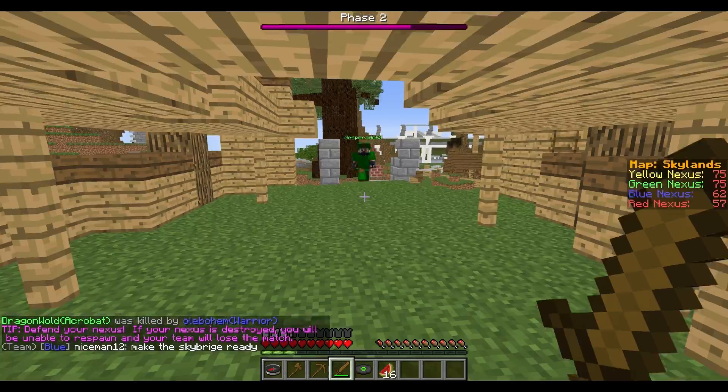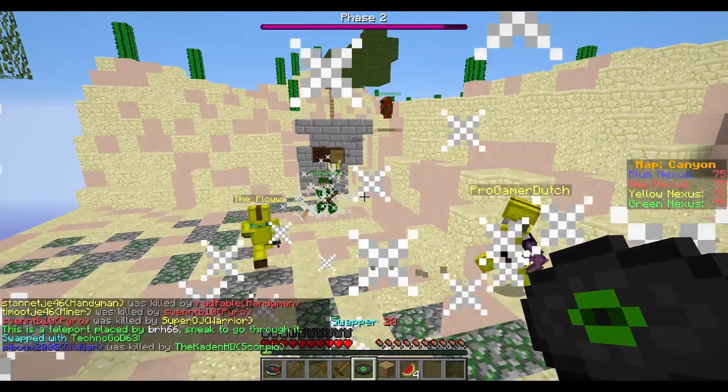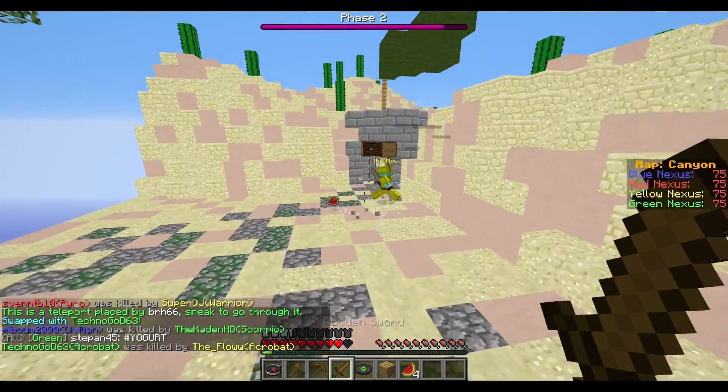However, unlike the Scorpio, it doesn't keep them facing the same way. It faces them the way you are looking, which is a bad thing because they could be swinging a sword or aiming a bow and get swapped, but still kill you because you'll be right in front of them.